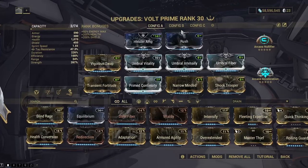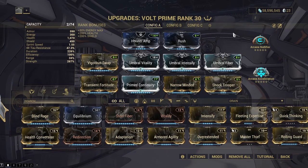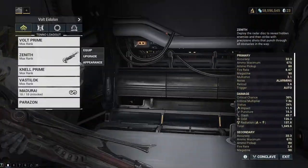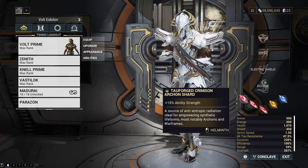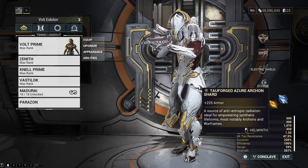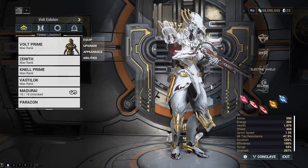We now have the Umbral Former from last week — I've plastered it on Volt, so Volt is now essentially complete. I'm never touching this build again, it's so solid. We've got all three Umbral mods on, and as you can see that's brought our strength right up to 267%. I've also shifted around some Archon shards: a Tau-forged Crimson, two normal Tau-forged Amber shards with casting speed, and a Tau-forged Azure shard for plus 225 armor.